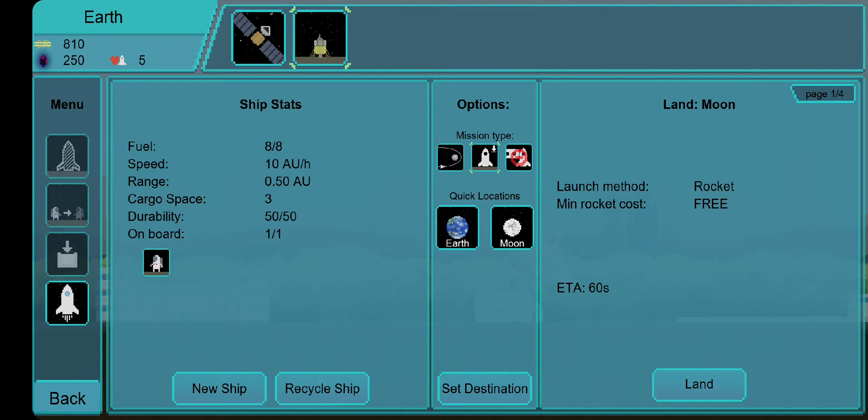I have ship stats which show me the fuel, speed, range, cargo space, durability, and onboard. What is actually important for the beginning is only cargo space and, for the complete beginning, also onboard — which means there is an astronaut on the ship. Durability doesn't matter yet because it only matters if you want to use a single ship multiple times, and this is a one-use ship.